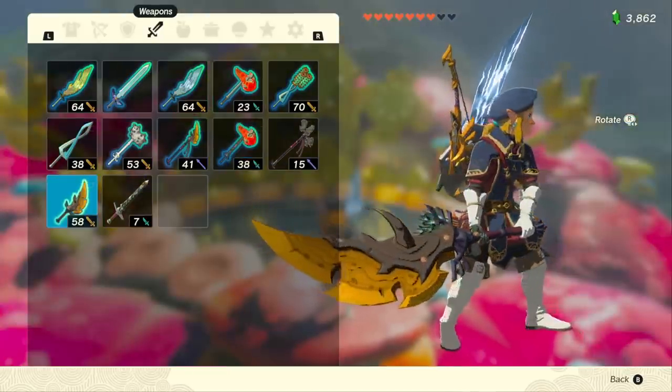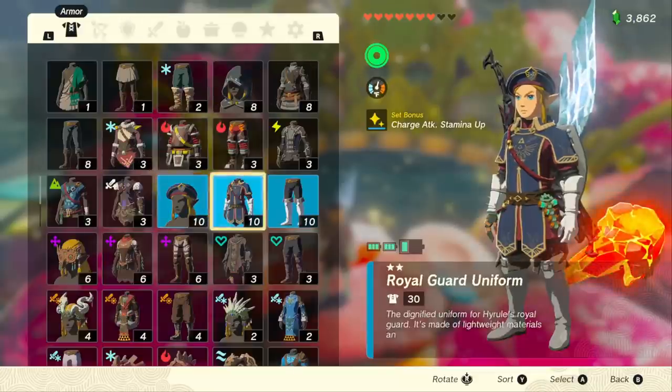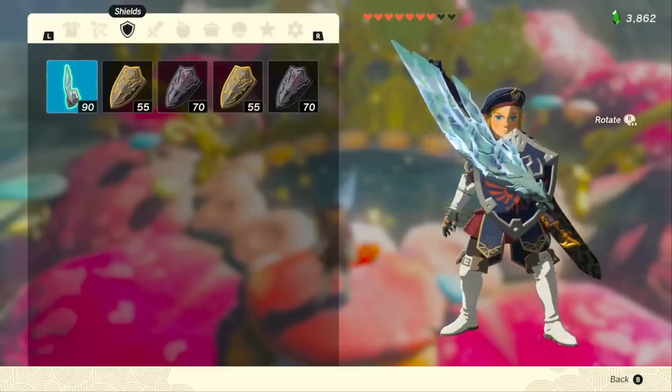We're going to be showing you how to get powerful weapons, shields, bows, armor, and even the Hylian Shield at the very beginning of the game.